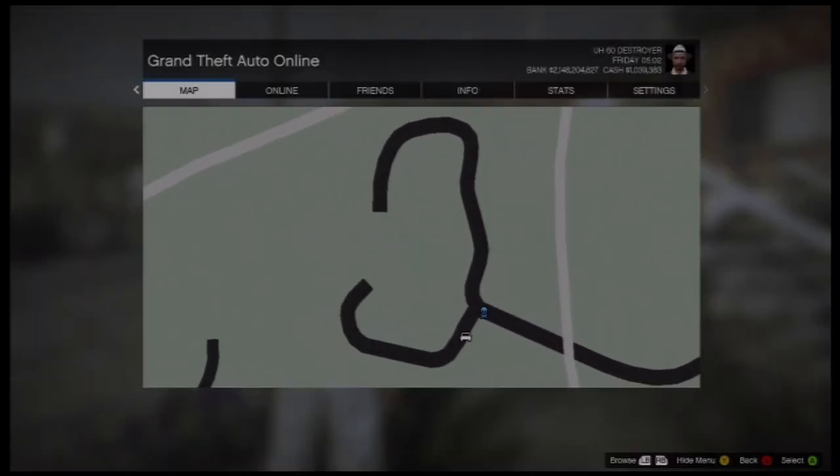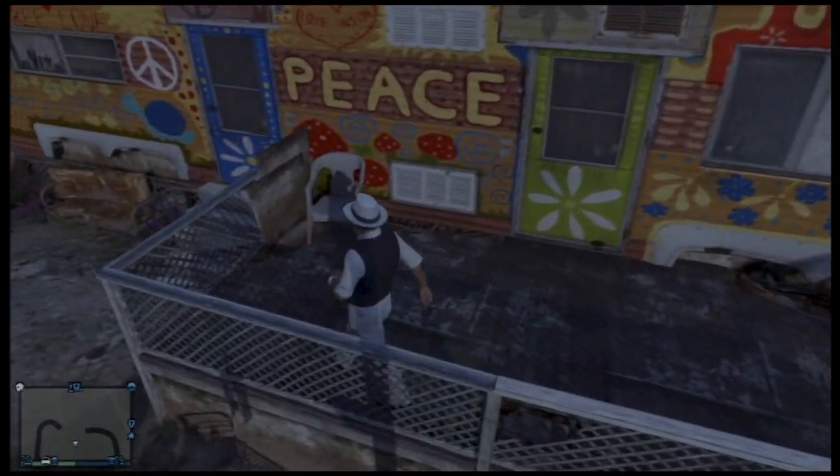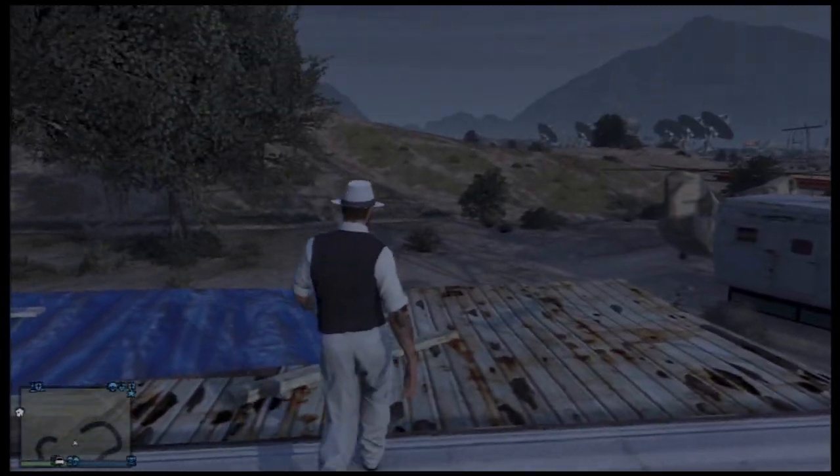...alien — whatever you want to call it — trailer. All you need to do is run up on the deck, climb onto a chair, and get on top of the trailer. As soon as you get on top of the trailer, head over to the top of the garage. You actually have to be over the garage, not the trailer.